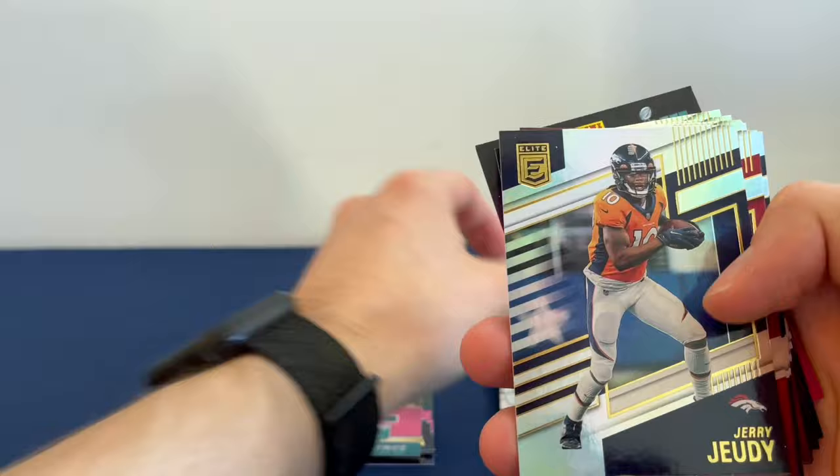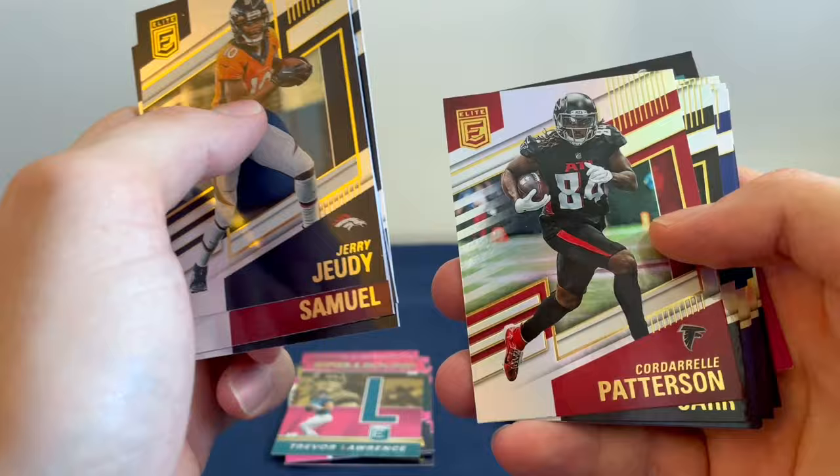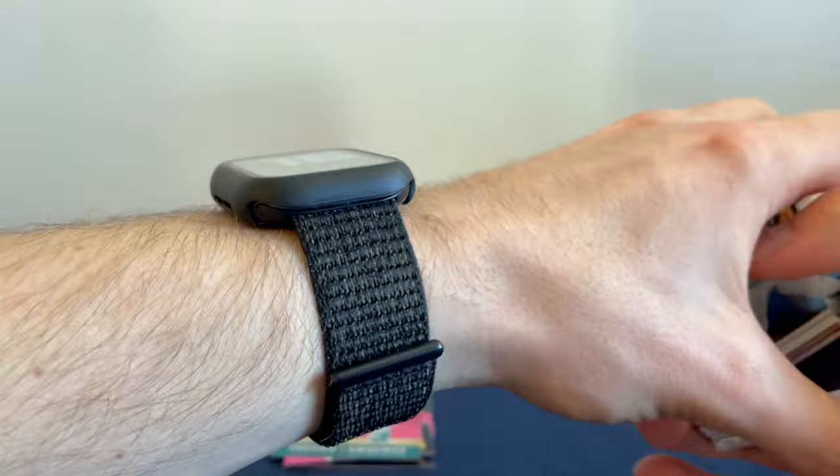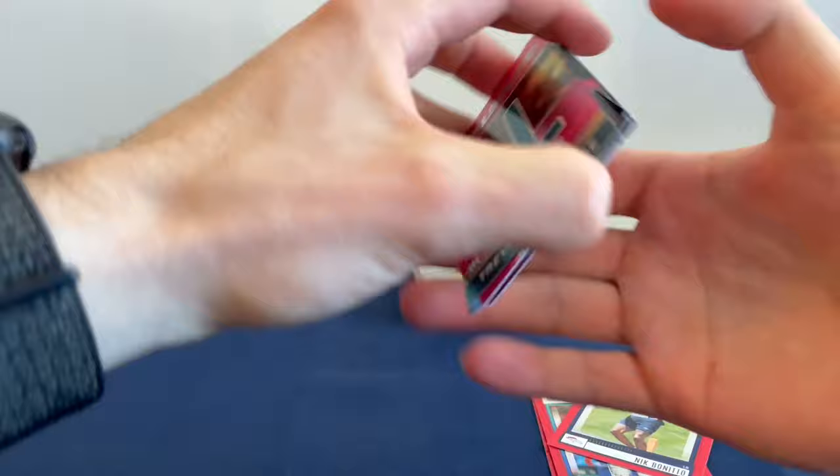Jalen Waddle, Brandon Cooks, Christian McCaffrey, Jared Judy, Deebo Samuel, Dak Prescott, Davis Mills, Cordell Patterson, Derek Carr, Cam Akers, Matt Judon, Lamar Jackson, and David Montgomery. Finished it off with a kid reporter. Some final thoughts and then we'll wrap up — I'll have the prices on screen for you.